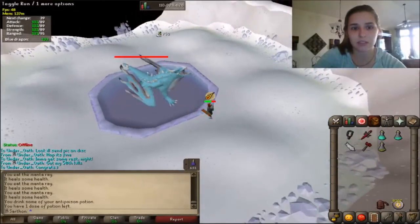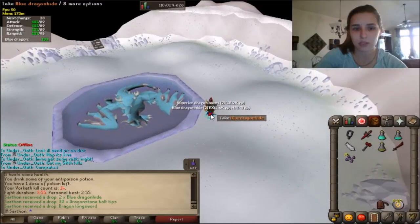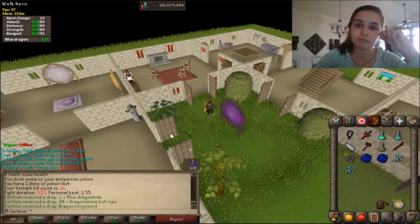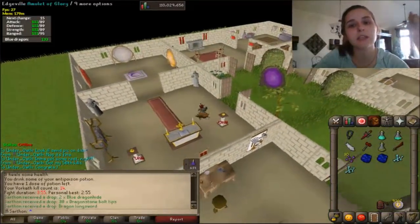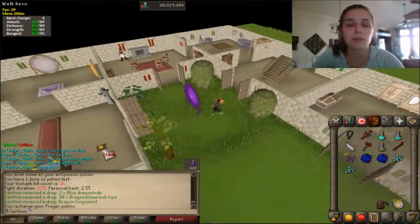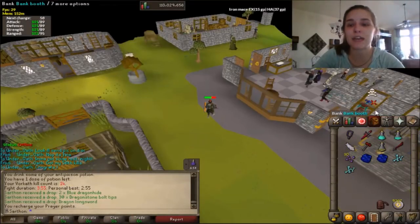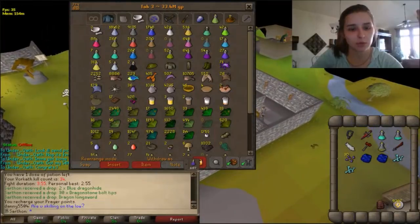That's it — with one dragon warhammer spec it does make a difference. I forgot my ruby bolts which was really dumb, but it does make a difference and it helps. This is mainly a mechanical boss and DPS helps a lot. I ran out of food both times — some people can do two kills on one trip. I don't have a blowpipe so my DPS lacks, and I messed up both times. It shows you that even if you mess up you're going to be okay — practice makes perfect and I hope this guide overall helps y'all. Thanks for watching.